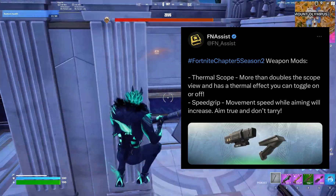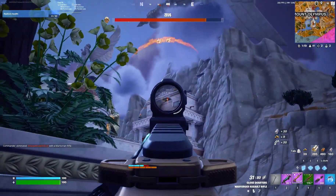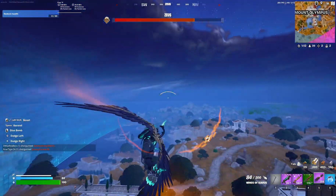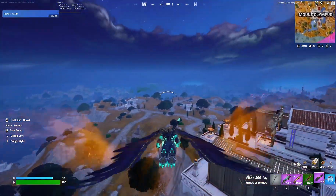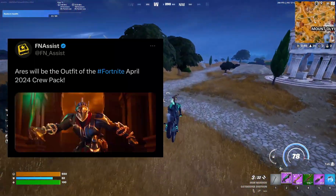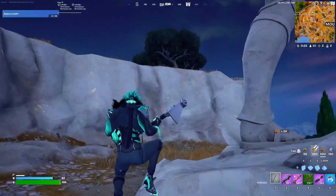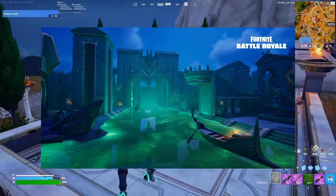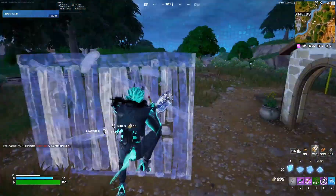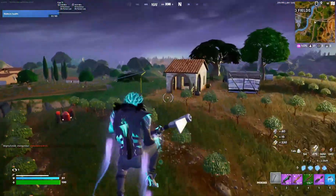We have new attachment mods: the Thermal Sculpt and the Speed Grip. Aries is on the map but he's not in the battle pass — he's gonna be the crew pack for April. We have four new POIs: Mount Olympus, Grim Gate, the Underground, and Brawler's Battleground. The medallions have powers now — each medallion has a different ability.